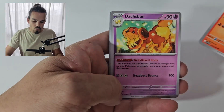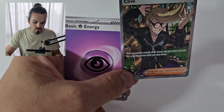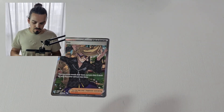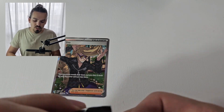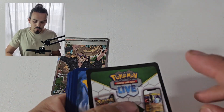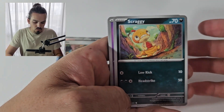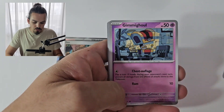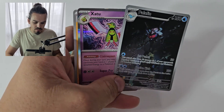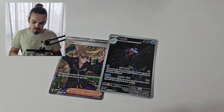Paldean students — always good to see the Paldean students back here. There is Clive to begin with. So we're already off to a good start, we've already got a puller. It's not one we need, but it's Clive — he's always welcome on the channel. I can't stop him from coming into the channel, he just rocks up on my doorstep without warning. There is a Palafin Art Rare, very very cool. So that is currently a hit out of each pack.